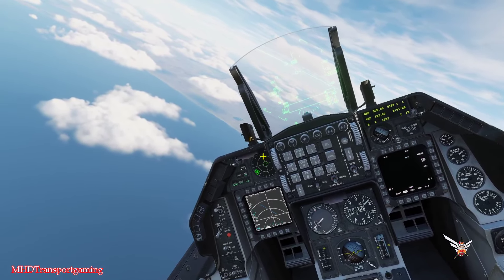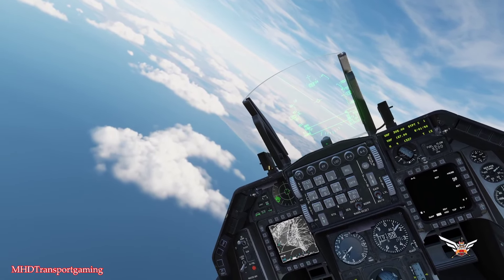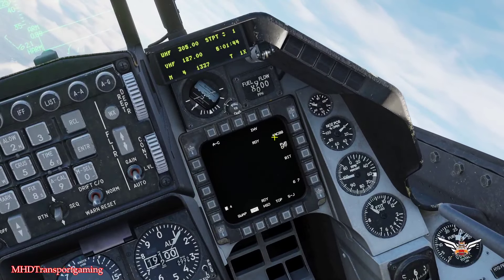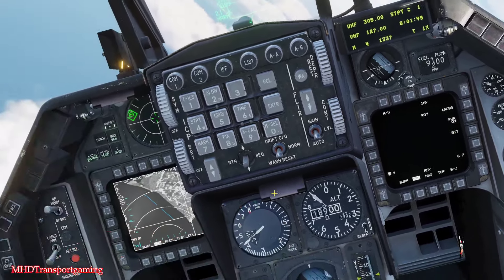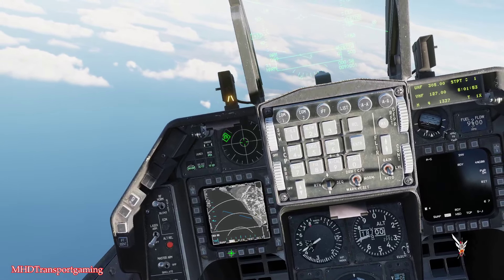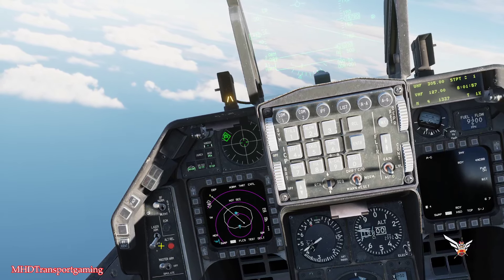Let's go and switch to air-ground mode and on the right MFD you're going to see our AGM-88Cs. We're going to go ahead and turn those on. And on the left-hand side we're going to change that fire control radar. We're going to turn that to HAD, the HARM attack display.